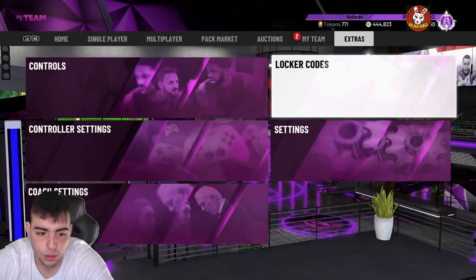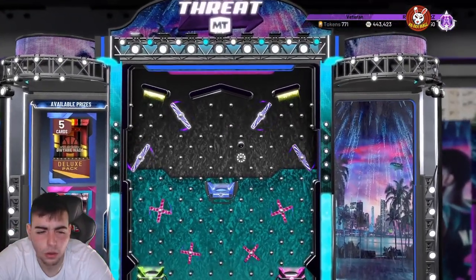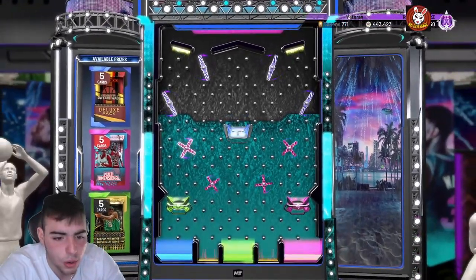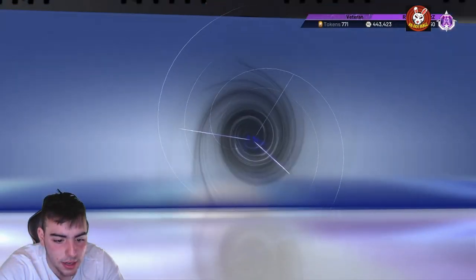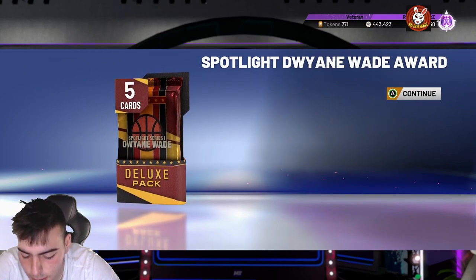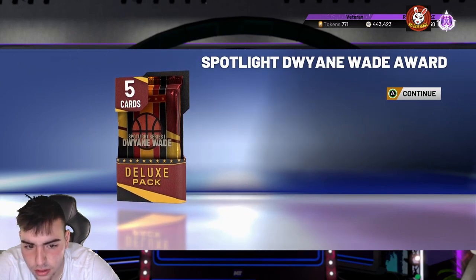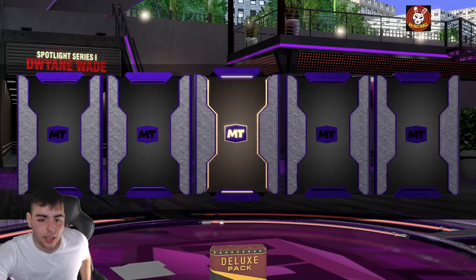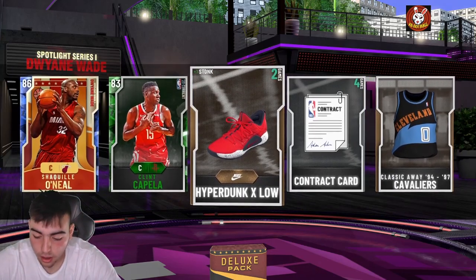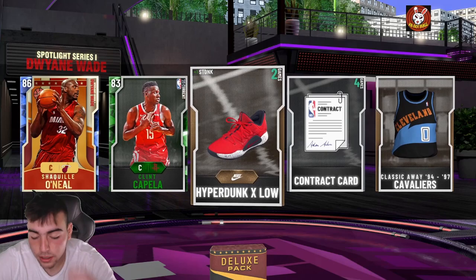Crazy man, I don't understand. We're gonna go for it. Wait a second — that's not the D-Wade Prime pack. They literally showed a D-Wade Prime pack, that isn't it. Yo, what? I got the D-Wade Spotlight pack instead of the Prime pack. So instead of the prime pack, we got the D-Wade Spotlight Series. That was clearly an L. I don't know how they could release a locker code when it isn't the D-Wade pack. That is actually crazy.